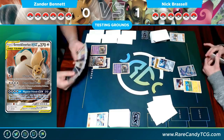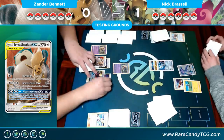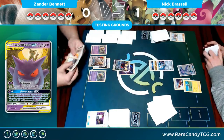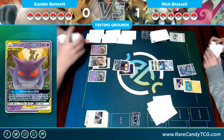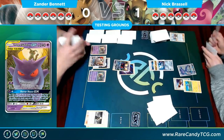His hand doesn't appear to have a supporter, so I think he's going to hold that Ultra Ball to get a Zebstrika and just pass. There's a Mimikyu & Gengar, a Psychic, and a Switch — and this is going to be a pretty awesome turn for me, because I'm going to use the GX attack on Mimikyu & Gengar to give myself an extra turn of setup.